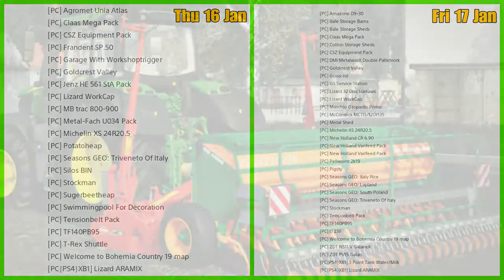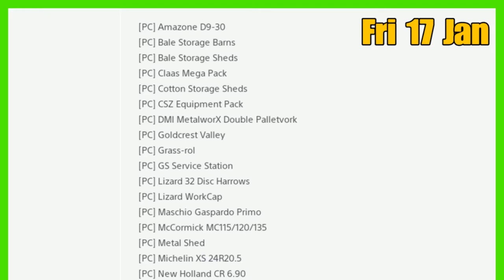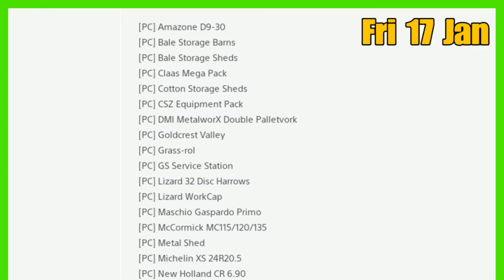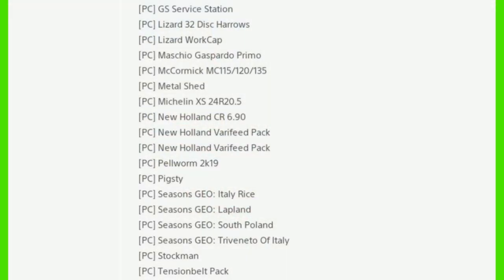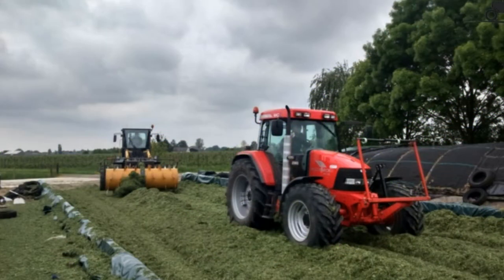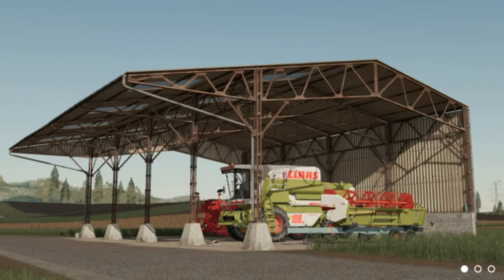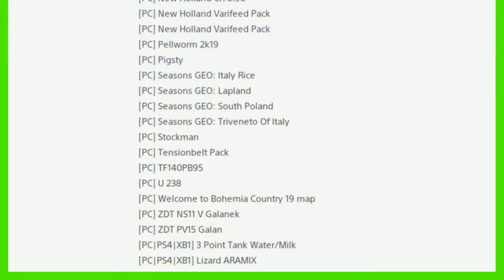Moving on to new info, for PC today we have the Amazon D30 Bale Storage Barns and Sheds, Cotton Storage Sheds, DM Metalworks Double Pallet Fork, Grass Roll GS, Service Station, Lizard 32 Disc Harrows, the Maschirio Gaspardo Primo, the McCormick, Metal Shed, New Holland CR690, New Holland - there are two of those - Pellworm 2K19, and Pigsty.